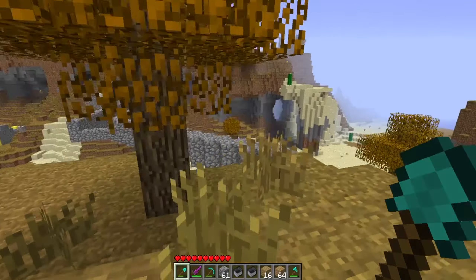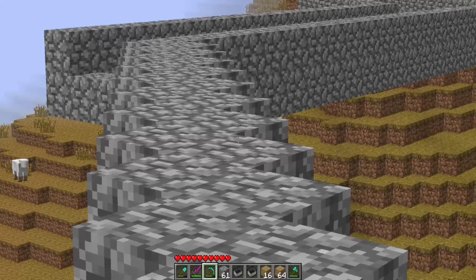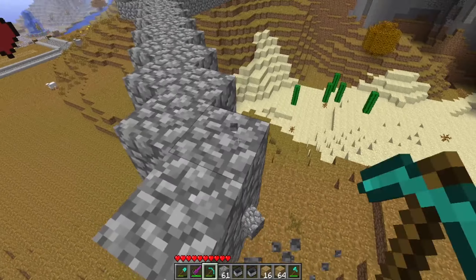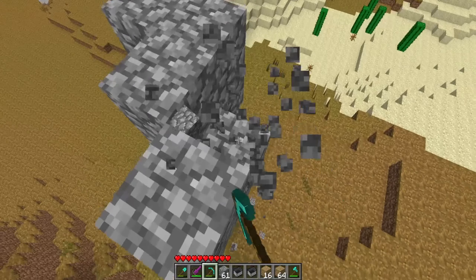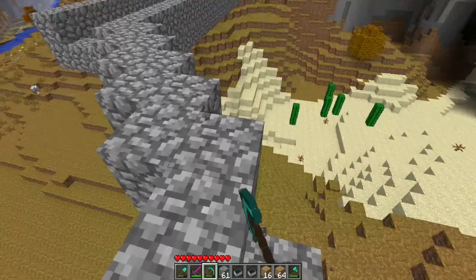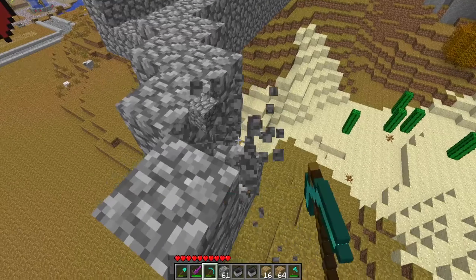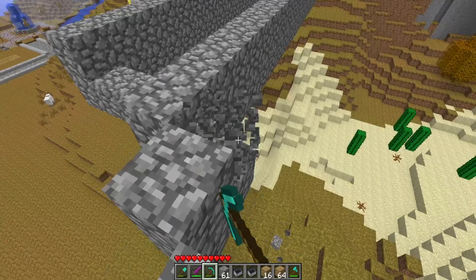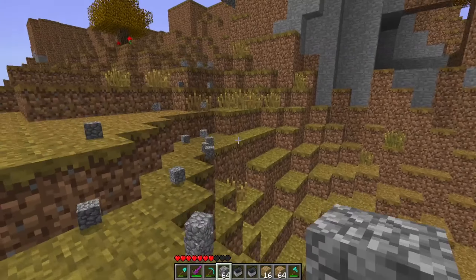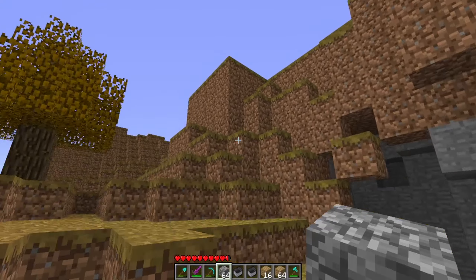Yeah, they're not going to go to waste because they're definitely going to be utilized. Let me look here — I'm going to go ahead and break the outer edge here so we'll have something to work with. Do that, and then do this. Get all of this out of here, and then we'll jump down and get that cobblestone and utilize it on the other side. There we go — falling down and stubbing my toe in the process. Still, my medical bills are covered by Minecraft Peaceful Mode.